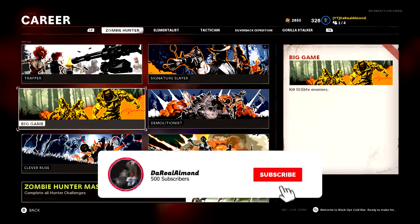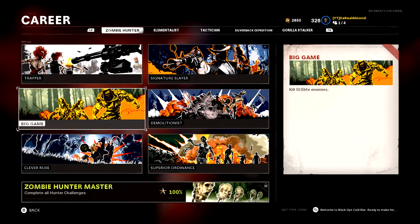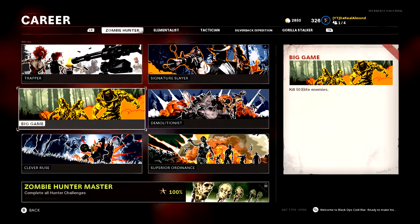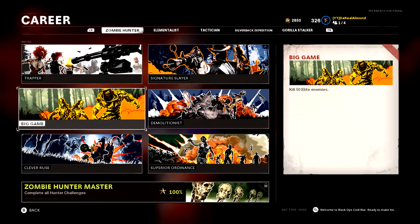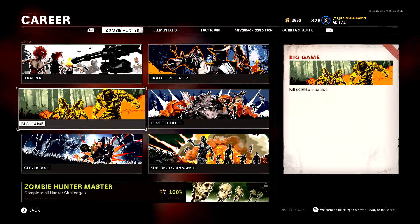The Big Game challenge requires you to kill 50 elite zombies. This one happens over time and can't really be rushed solo. The best approach is to play with a group of friends, because the more players in your lobby, the more zombies and elites spawn. Make sure you kill the split Megatons too — you have to kill both halves, not just the first part. This also counts toward your Dark Eater challenge which requires elite kills anyway, so it works out.